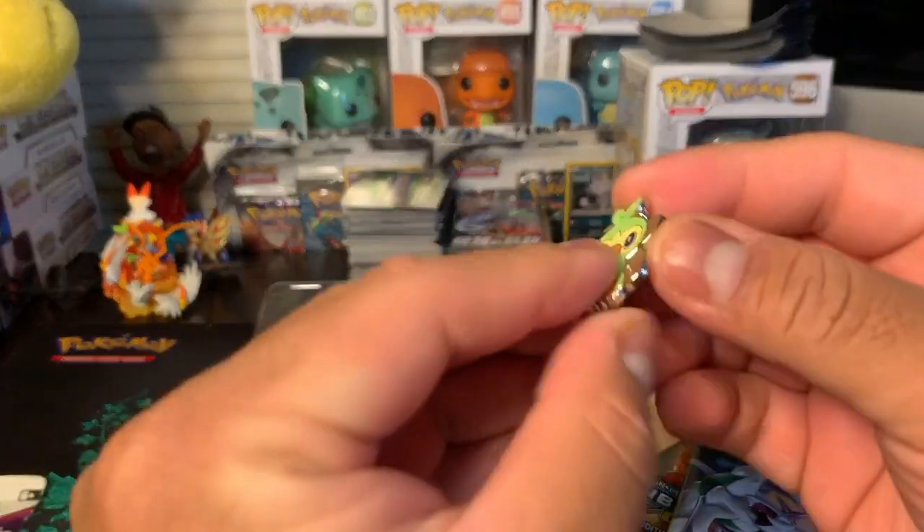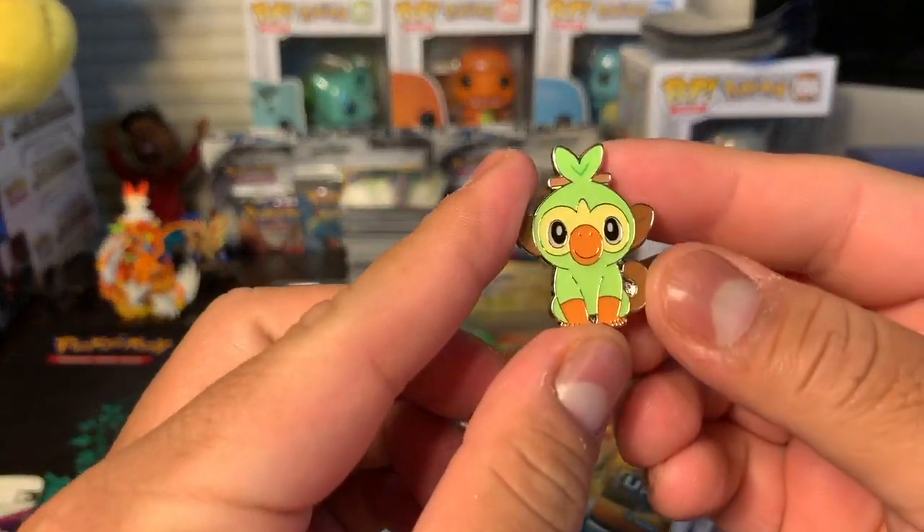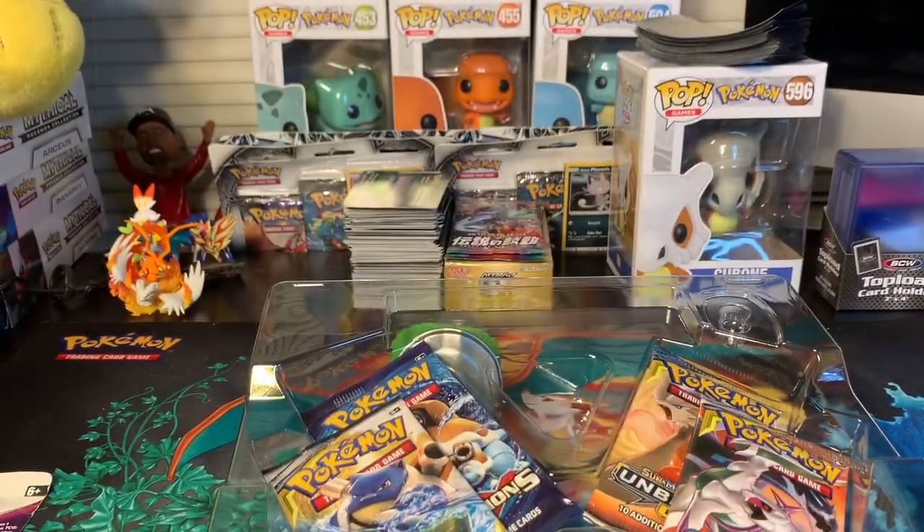Here is the little pin that we get — it's a little Grookey, really cute. It's going to go meet his friend Scorbunny over there.